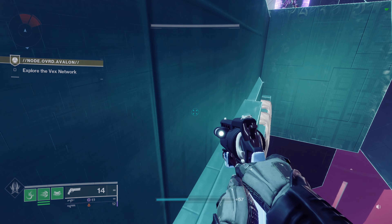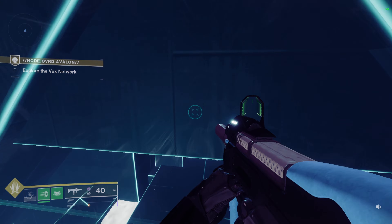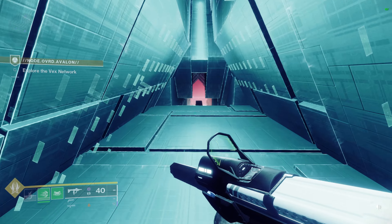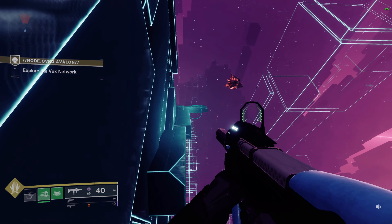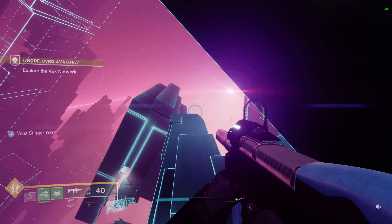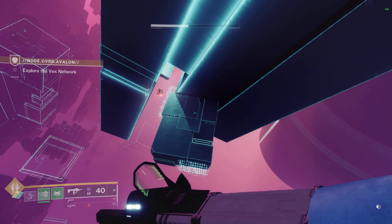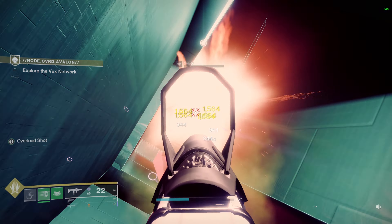Keep moving forward — there's gonna be a little platforming section so make sure you don't fall off the map. There are Vex around this area so make sure you're parkouring on these edges. Keep moving forward — there's even another hole to go into. There's a little obstacle course here with triangles moving back and forth, so when it goes back just keep pushing through. There'll be Vex around the edges to shoot. This parkour can be really hard, so watch out. And honestly, if you're afraid of heights, this is gonna be a bad mission for you.